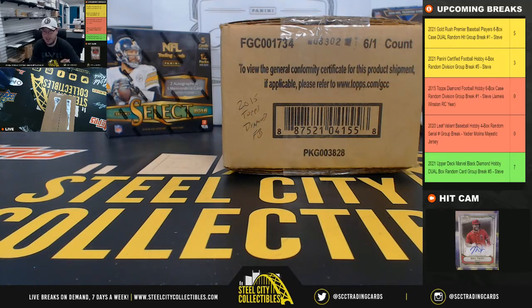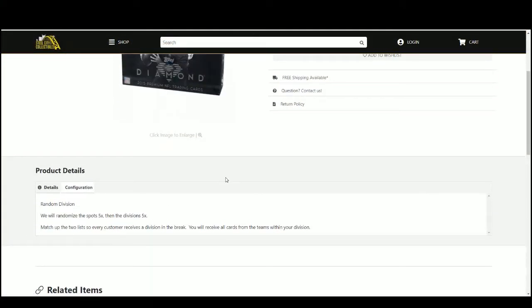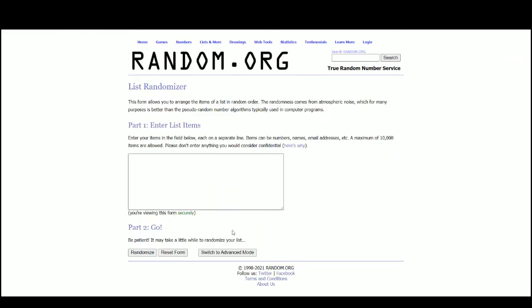Our next break: 2015 Topps Diamond Football, six box case, random division group break number one. We'll jump over here and randomize our spots five times, then the divisions five times, match up the two lists so that every customer receives a division in the break and receives all cards from their team. The teams within your division — go to random.org.